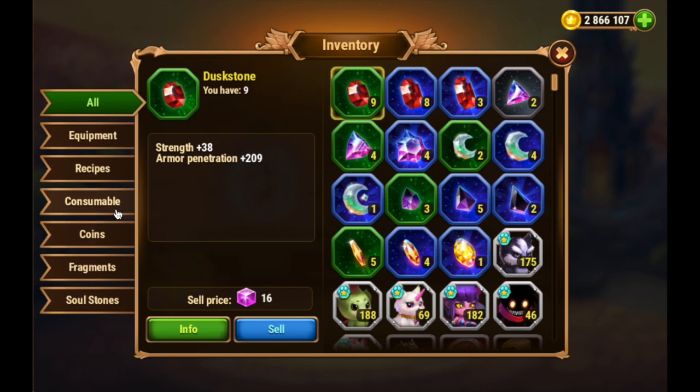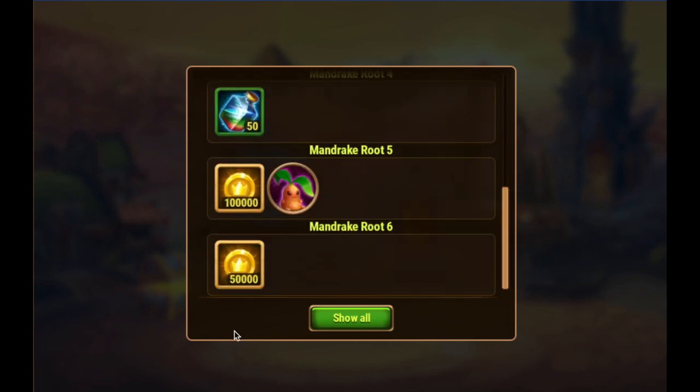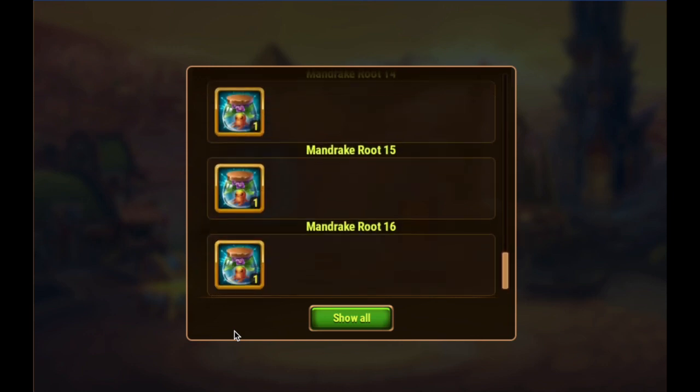Alright guys, so here we are in game. We are going to consumable, we are going to open these 175 Mandrake Roots. There is an avatar, we've got Titan Potions, we have Mandrake Flowers — a lot of them, nice.